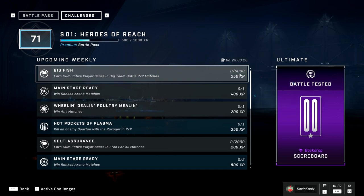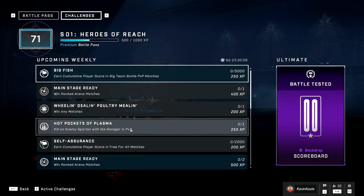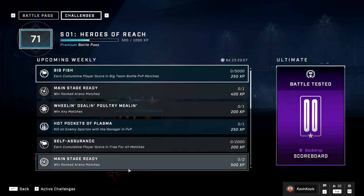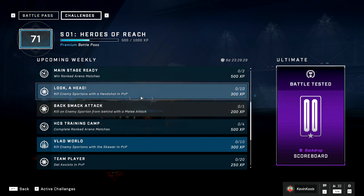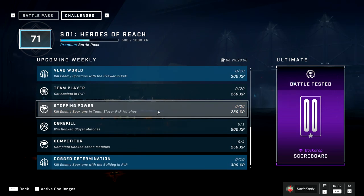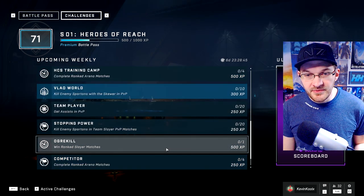We have that same type of challenge for BTB: Earn a Cumulative Score of 5,000. Win a Ranked Game, Win Any Matches, Kill Enemy Spartans with a Ravager just one time — I think that one's fine, though the Ravager definitely needs a buff. Earn a Cumulative Score in Free-for-All — that's 2,000, which shouldn't be too difficult. Kill Enemy Spartans with a Headshot 10 times is pretty straightforward, that's just playing Halo. Get 20 Assists is a new one I haven't seen before. Kill Enemy Spartans in Team Slayer — get 20 kills total.